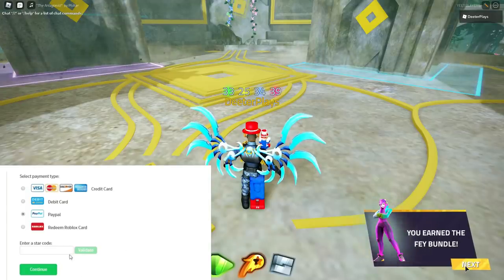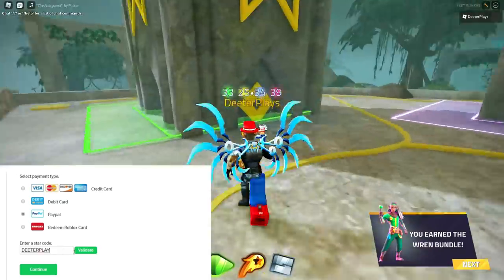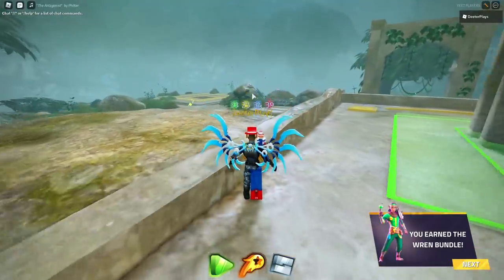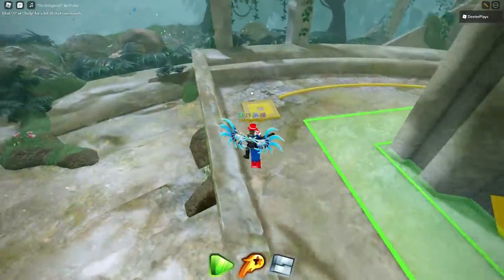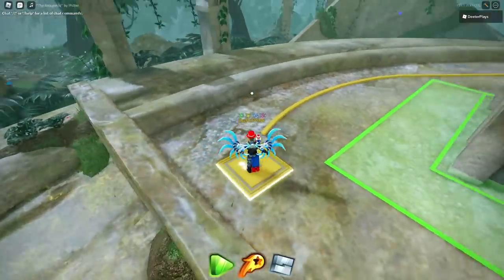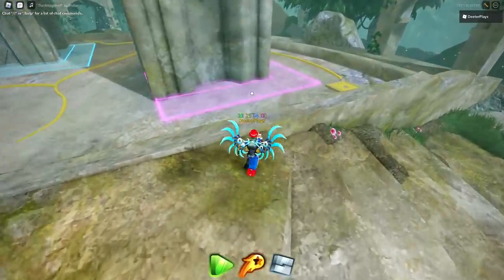Hey guys, I'm going to show you how to actually get the tiny egg of non-existence and the goodbye badge here in Roblox in the Metaverse Hub. What you need to do is you're going to need at least 11 people in a server to work together, because there's a bunch of panels and you have to have them all pressed at the same time. I'm going to show you where all the panels are.